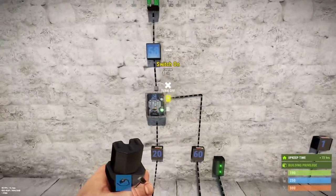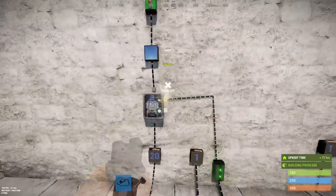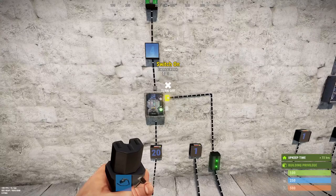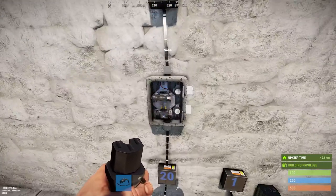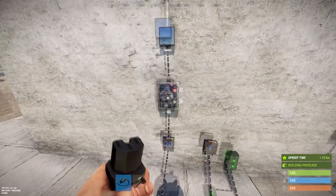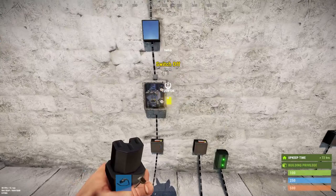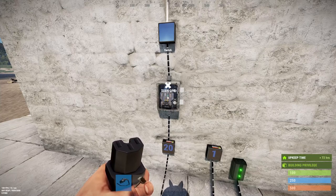This handle always preempts - it doesn't take the higher of the two inputs, it just takes whatever you've got connected to the handle. If you disconnect it, the switch goes completely dead - even manually it doesn't work anymore until you disconnect its input and hook it back up. The same problem occurs with the off handle: put power on it and it will turn off, but once you disconnect it the switch goes dead even if you manually try to turn it on and off. The same thing happens with the smart switch.